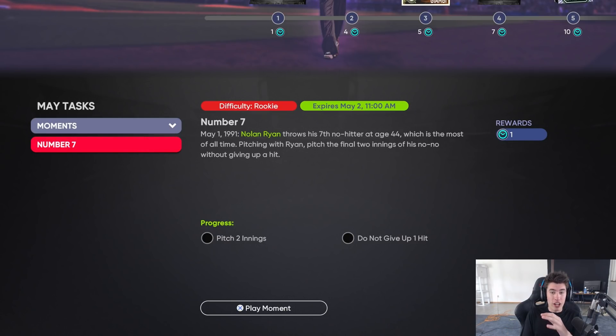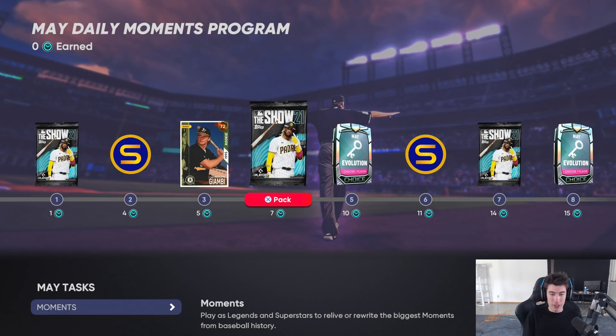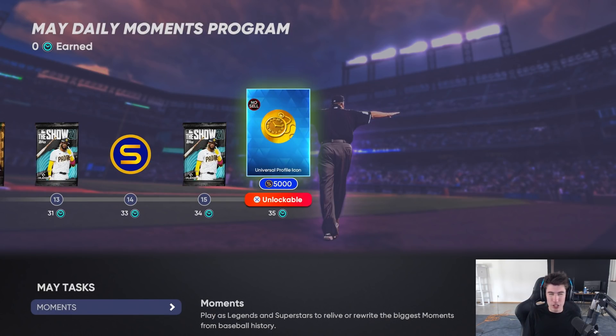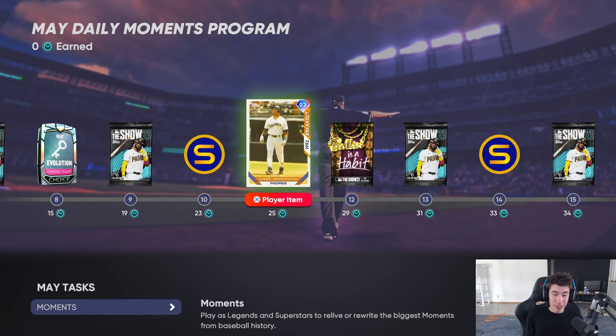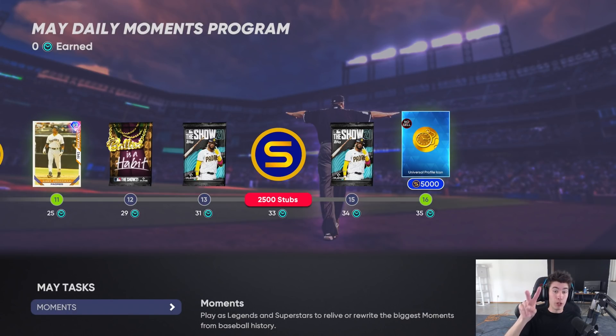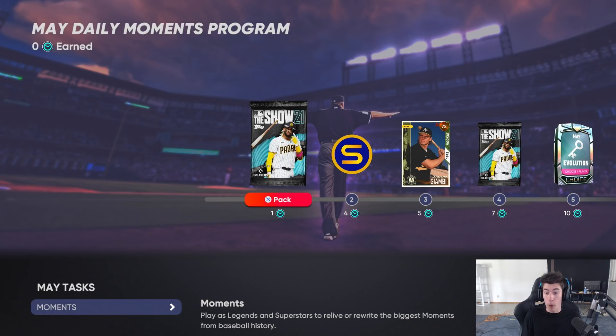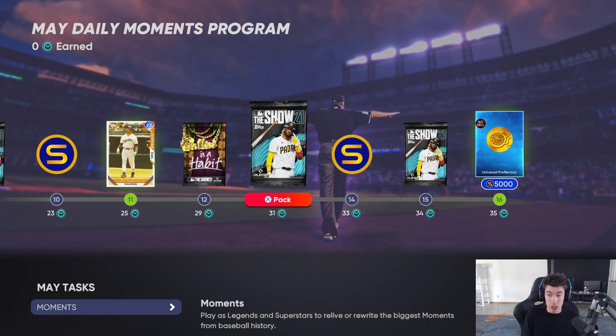Every day there is a new moment for you to do. At the start, you're getting one program point per moment and you earn one per day. Now you might see there are 35 points here - there's definitely not 35 days in May. The last week or so, they make each of the moments worth two points. So the last seven days, that's 14 points right there, which can help you catch up if you missed a few days or help you actually complete the program.